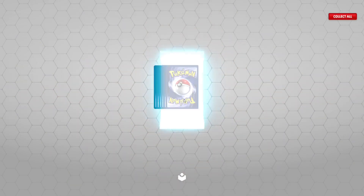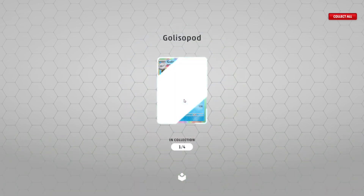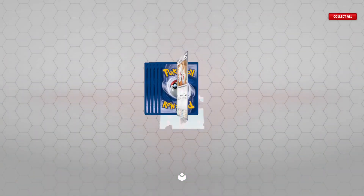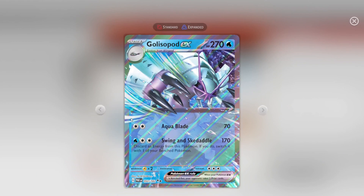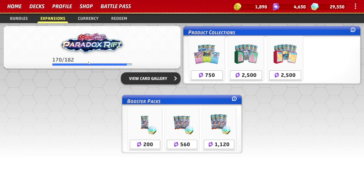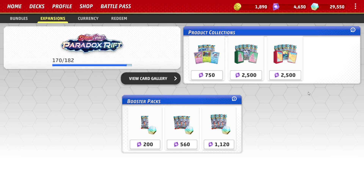Right, last three of the Paradox Rift - I'm going to slow roll it, at least as slow as you can do, because I don't think I'll get it. Oops, lost the pod - the EX. Do you need anything else? No. So all we got to show there is a Glimmora. We go to my expansions - Paradox Rift 170 out of 182, not obviously including the special cards. But yeah, that's it - like, subscribe and all that.